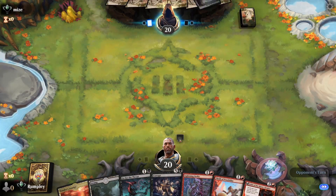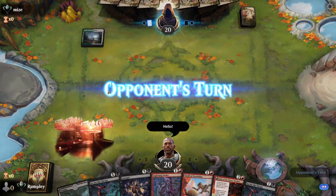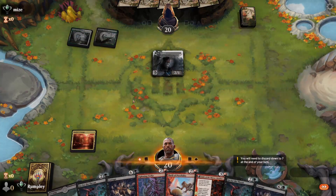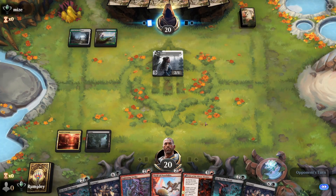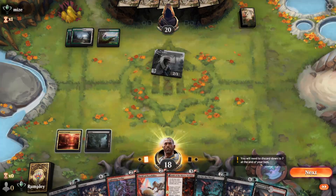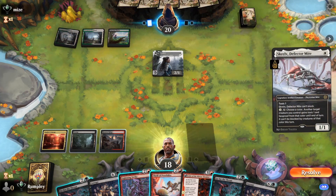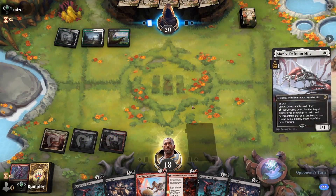Game 1 starts. Opponent goes first. We drop Xander's Lounge and a Swamp, but they drop a Thalia — that's incredibly rude. We literally might not cast a spell this game. We need to draw land ASAP. An untapped land arrives right on time. We pass the turn.